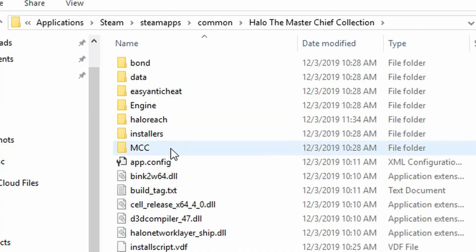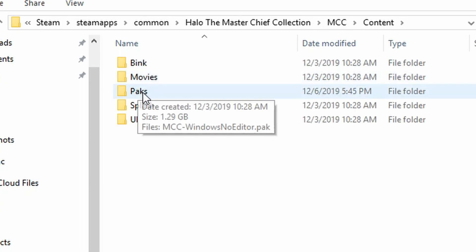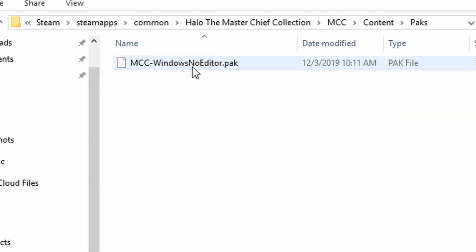Now head to the following directory. Go to MCC, Content, Packs, and you're going to see the file MCC-WindowsNoEditor.Pack.